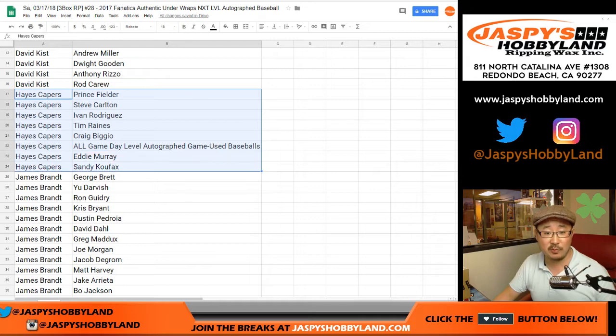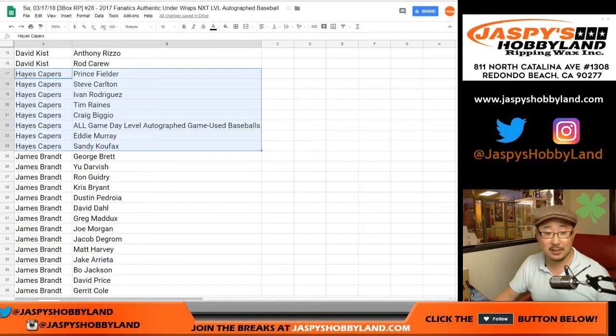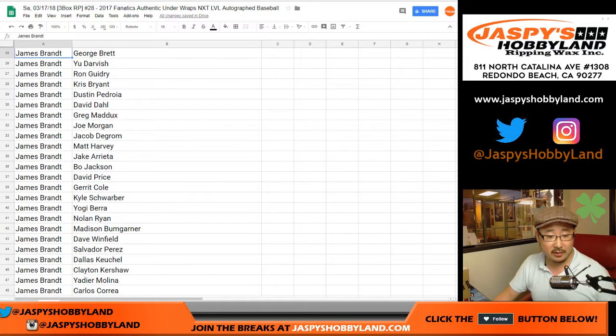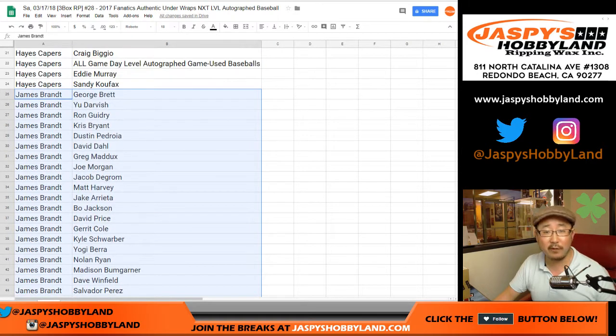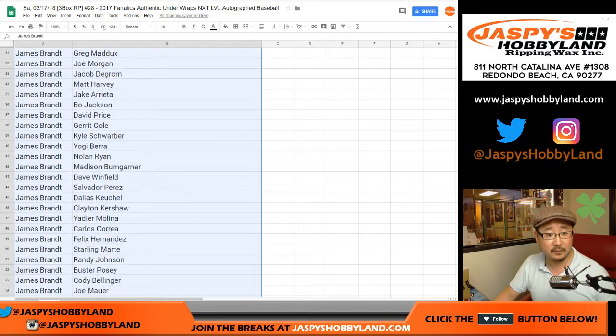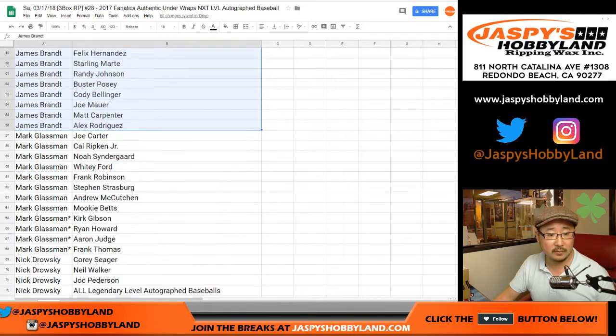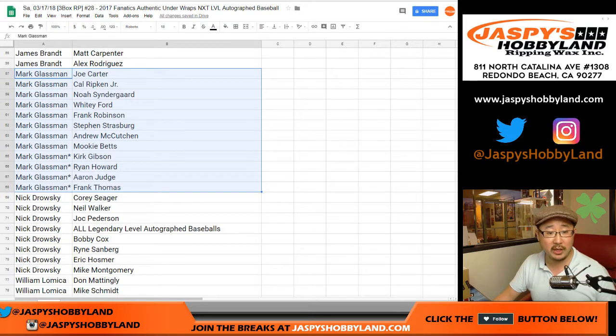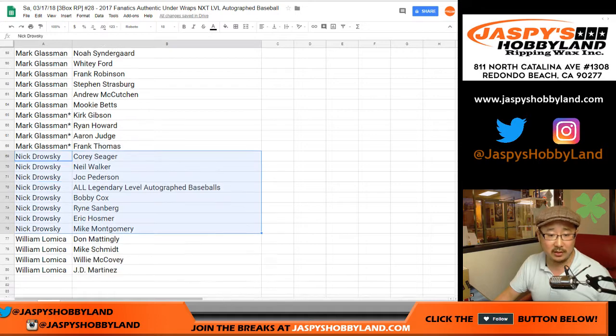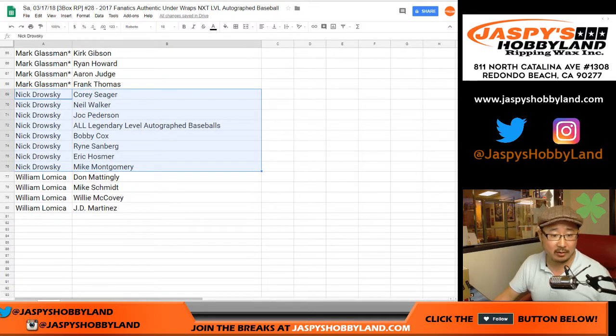Hayes has the game-used baseball spot, and Sandy Koufax. Jimmy got a ton of players — they're all yours, good luck. Mark Glassman, your last pod mojo: Kirk Gibson, Ryan Howard, Aaron Judge, Frank Thomas. Nick Drowski, a good selection of players, including all legendary-level autographed baseballs — they'll all be on the little name card added in there. And William with Don Mattingly, Mike Schmidt, Willie McCovey, J.D. Martinez.